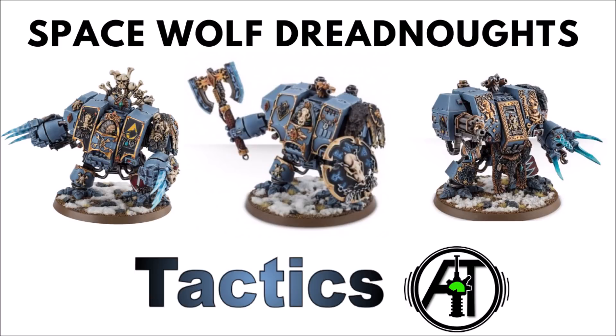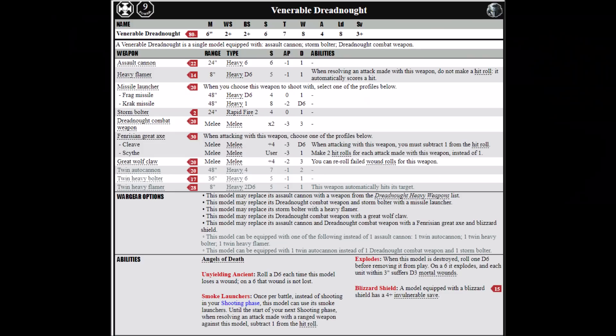So let's see what these mighty warriors can do for us on the table then. I think we'll start with the Standard Space Wolves Venerable Dreadnought. A credit to Warhapedia for these excellent datasheets. The Standard Venerable Dreadnought is an Elites choice for Codex Space Wolves, and has the same stat line and advantages of the Standard Venerable Dreadnought from Codex Space Marines. It has a 2+ weapon skill and ballistic skill, and it has the Unyielding Ancient special rule, where you roll a D6 each time it loses a wound, and on a 6 it's not lost.